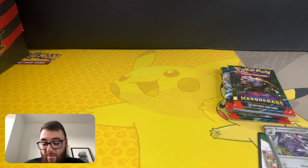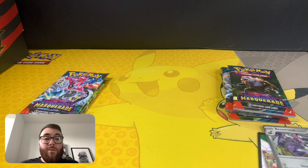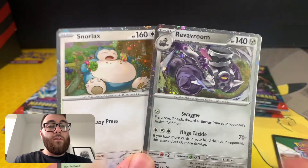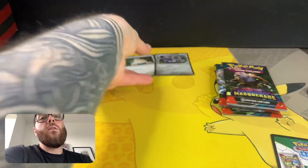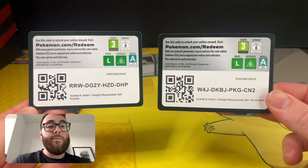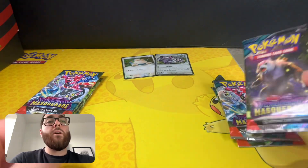I can't really think what else is in here, to be honest. I haven't paid too much attention to this set, mainly because Shrouded Fable is looking really, really good. So there are the two promos — I love the Snorlax — and there are the two co-cards for each one.